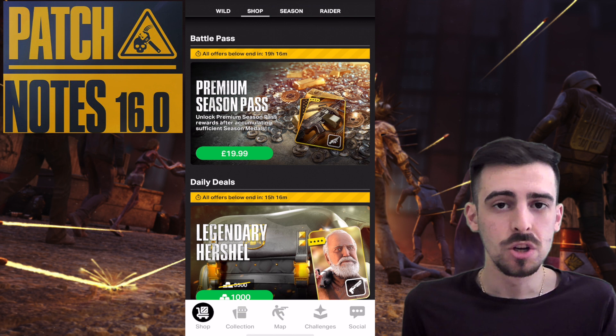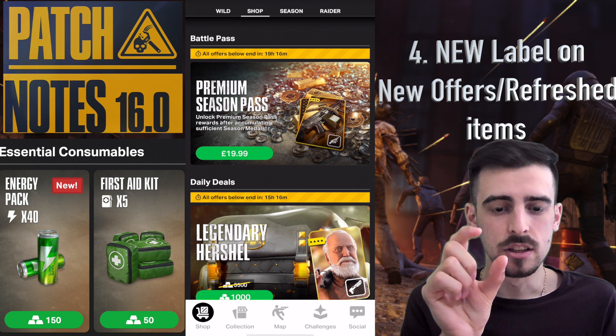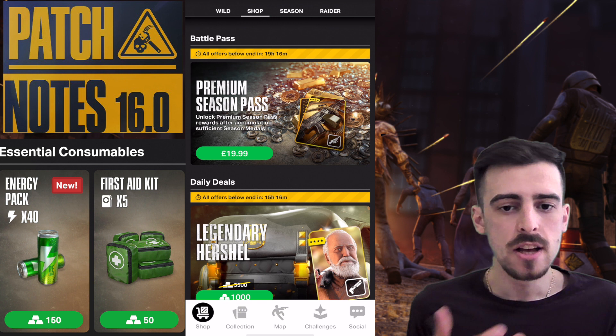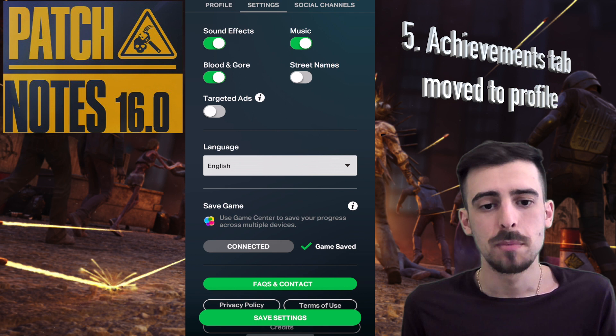There's also a change to the shop — no more extra numbers on the shop tabs anywhere, which is really cool. Additionally, new bundles and refreshed items will now have a 'NEW' tag in the red bar. At the bottom you'll see an icon showing one or two new offers depending on how many are available each day, and it disappears once you check it out.